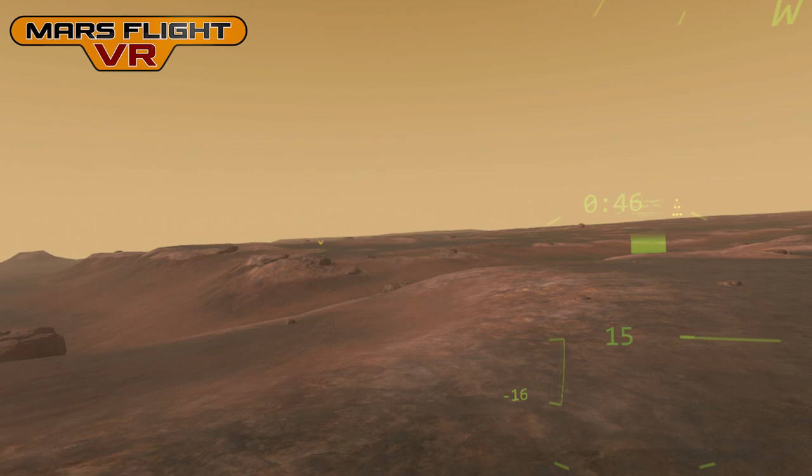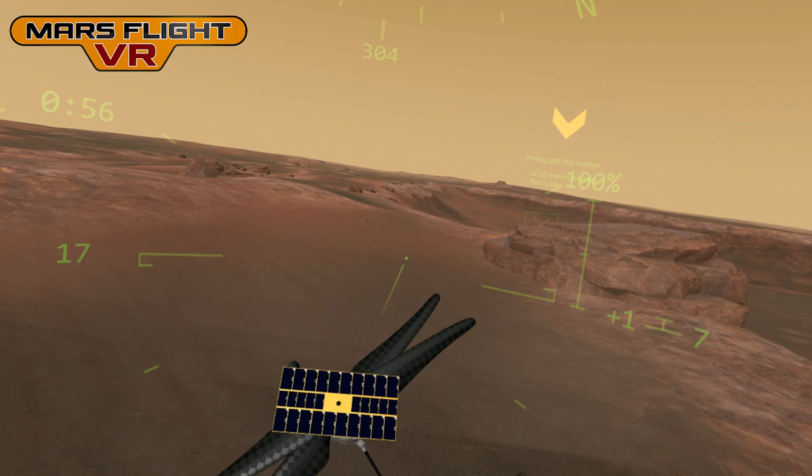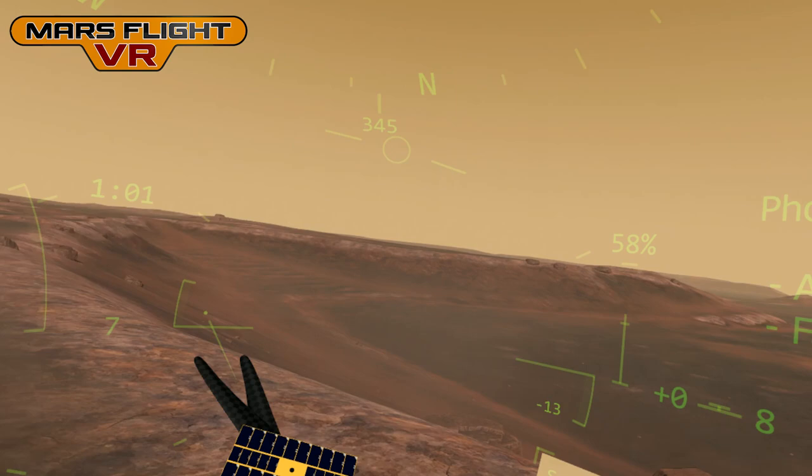These missions obviously require good flight skills — you need to be able to hover the helicopter and line up the camera with the target. The real helicopter will probably fly at about 30 meters height, and of course it's completely autonomous, simply sent a mission and it takes the photographs on its own. But for the purposes of the game, it's more fun to fly it manually.